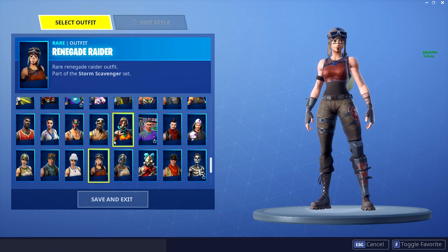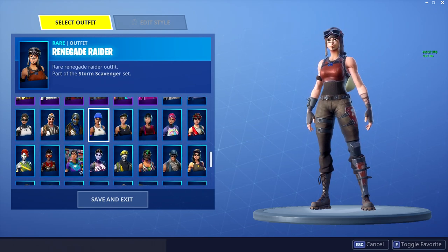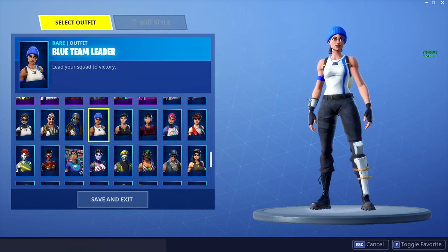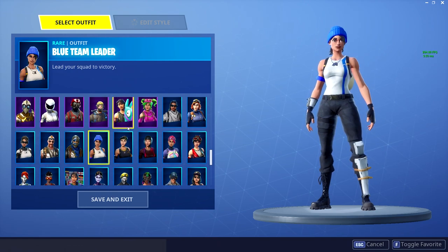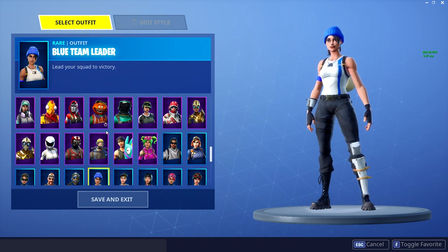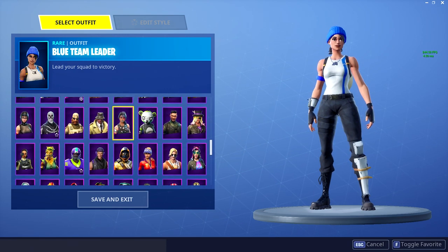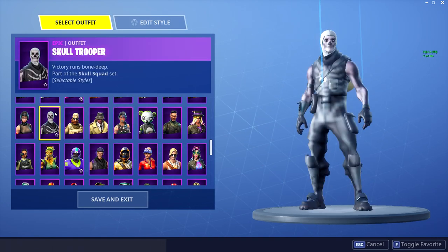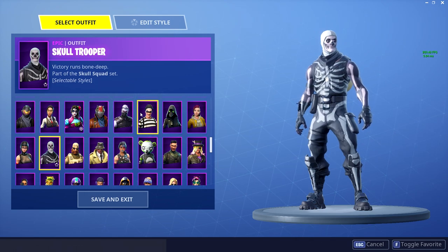So I have Renegade Raider and Nog Ops so far. Going up the list, most of these are relatively average. The Blue Team Leader is one a lot of people don't have — it was a free PlayStation skin that many people on PC never got, so it's actually kind of exclusive. Continuing up, you see blues going into purples. I have 91 epic skins — that's nuts. The Ghoul Trooper doesn't count as rare to me anymore. I never liked it so I didn't buy it originally; I bought it this time around but still don't use it much.